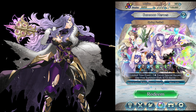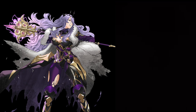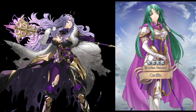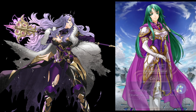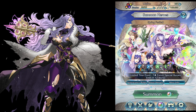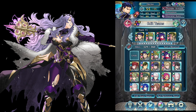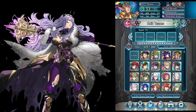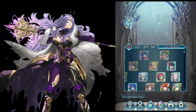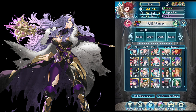I would definitely want Lucina or Camilla. Green is going to work here — we got Cecilia. Not the best free unit that we could have got, but nonetheless. This one actually underwent a few different changes. I got another Nephany, I got Altina — that was the first one. I have Micaiah, which is just a regular Micaiah.